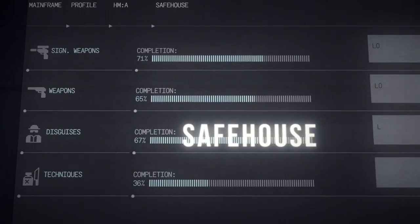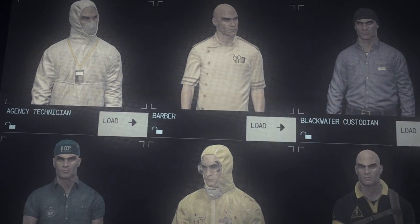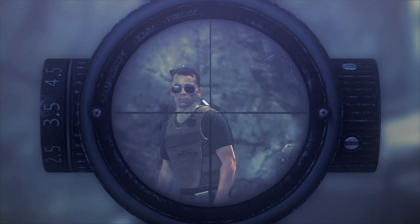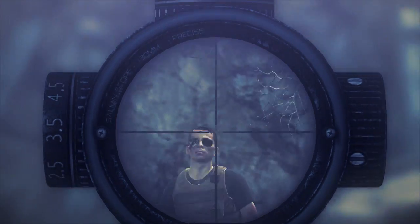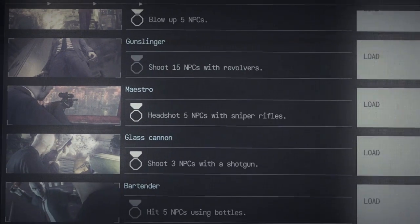Let's have a look at your safe house. In here you can browse weapons, disguises, and stats. Your accomplishments as an agent are recorded and documented here. As you achieve ratings in the game, they will update automatically in the app.